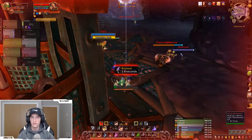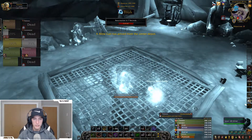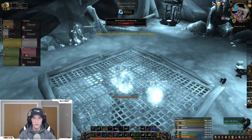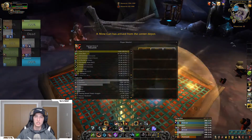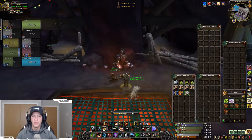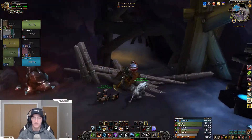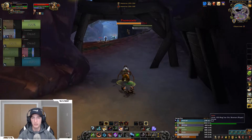Looks like I'm going to die here — can't get out. But I opened up top damage there. Doing a quick breakdown while I'm dead: Claw accounted for 40% of my damage, auto shots at 11%. The spec is definitely really reliant on your pets.